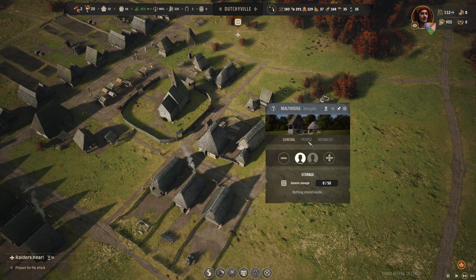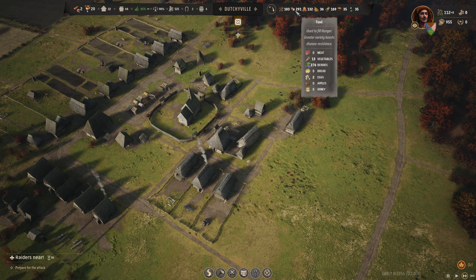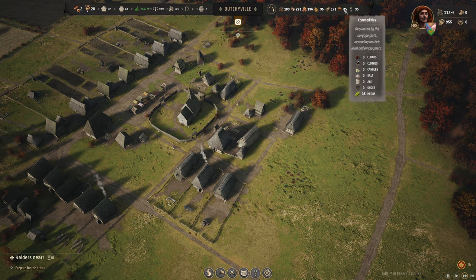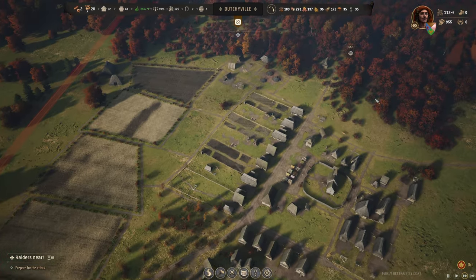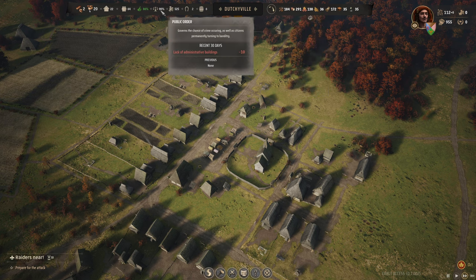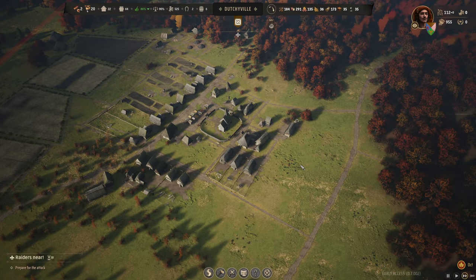We're building the brewery over there because we are making some malts from the barley, but we are out of barley. We have five malts and we need way more materials. We also need our manor and I'm going to build that very soon.